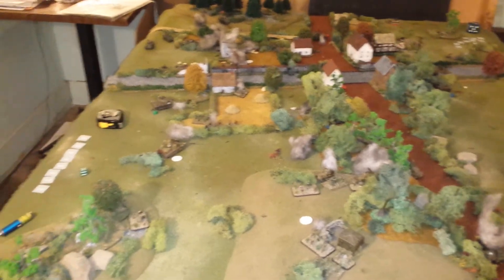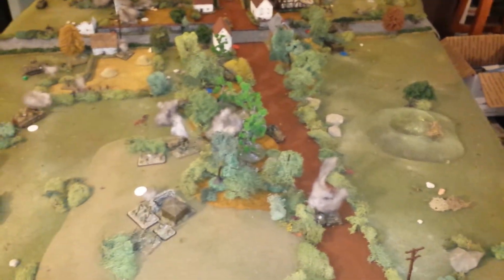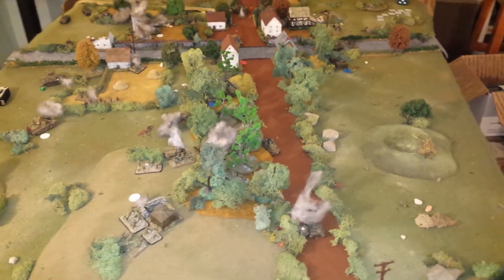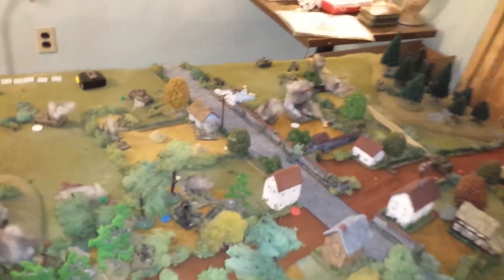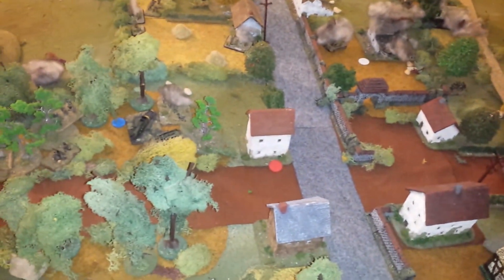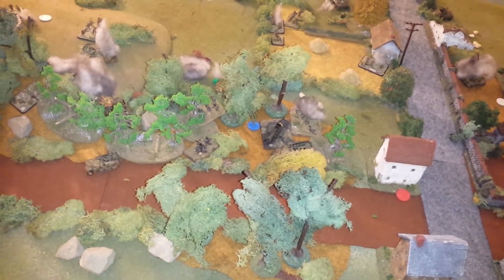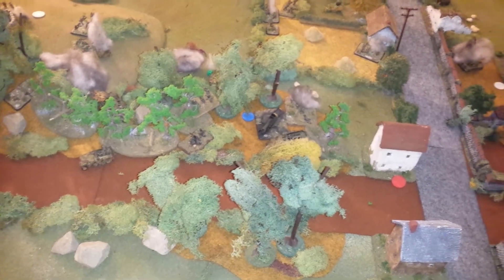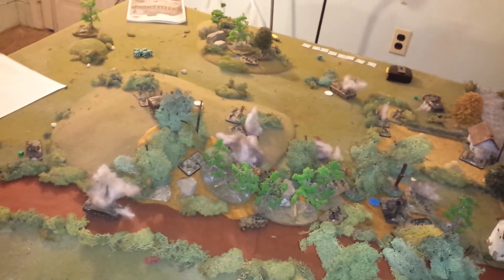I've got those little white poker chips on there for the video so you know what the objectives are — much easier to see. The Americans got three objectives; the Germans originally had three but ended the game with only two. I was hoping to see some fighting in the buildings, but that never occurred. The Germans had their FHQ in that building. No artillery was called down — both sides had it but never used it. That Panzer IV just rolled up with a long-distance sniper shot on that Sherman — pretty nifty. It all came down to the hill.